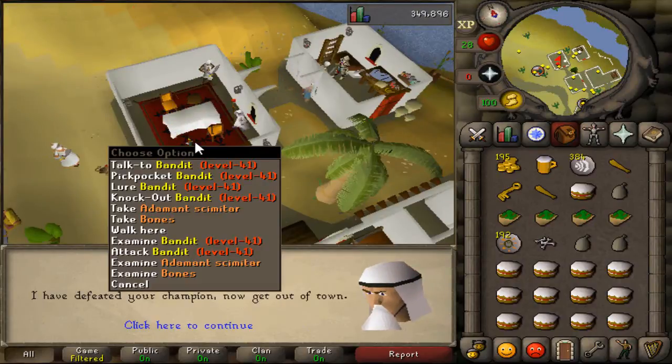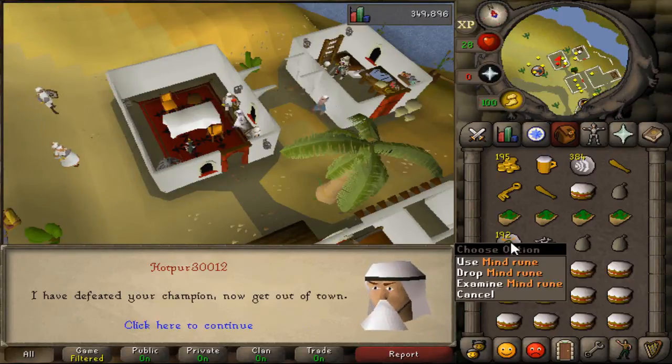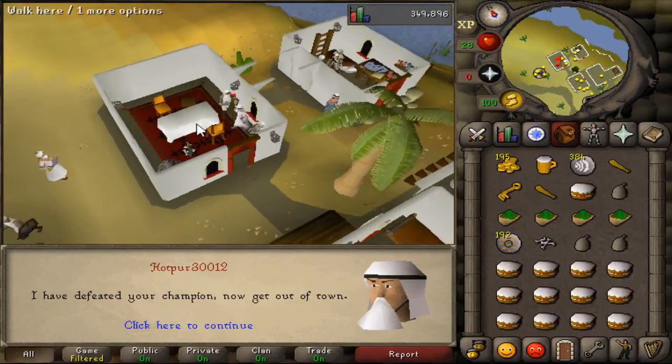Onto the second safe spot. Just lure him behind this chair and you should be able to kill him — under about 20 casts. He goes down really easily. And there's a nice addy drop there — I did not know that. Nice little bonus.